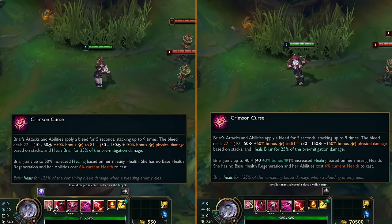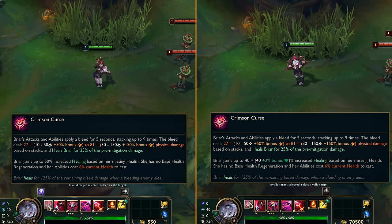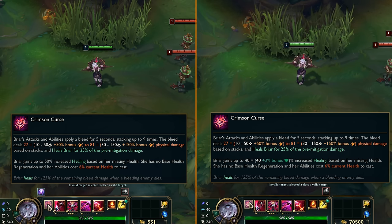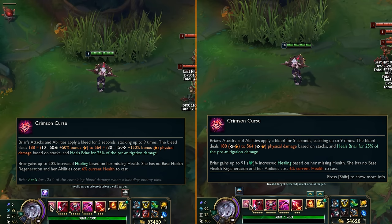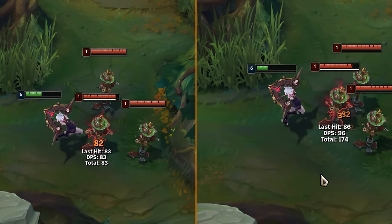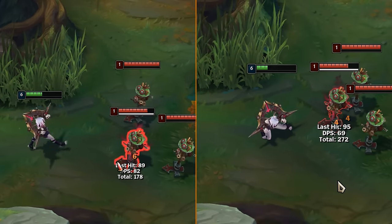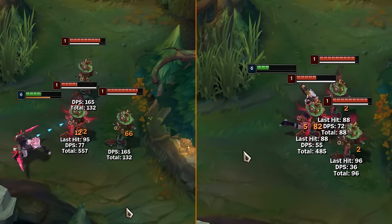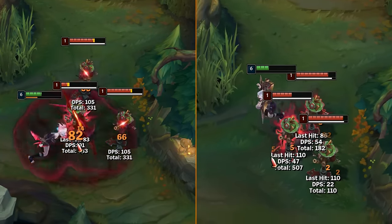First up, her passive healing used to go up to 50% based on missing health, now it starts at 40% but increases from 3% bonus health, so it's going to be a lot bigger in late game with a tankier build — I went up to 91% increased healing here. Also, the tick rate of the passive bleed got doubled; it doesn't do more damage, just does it faster, so you have a damage tick every 0.5 seconds instead of every 1 second.